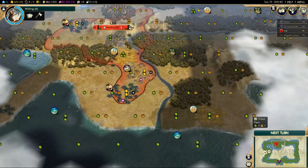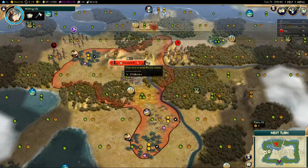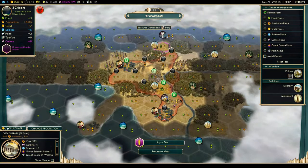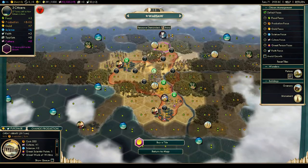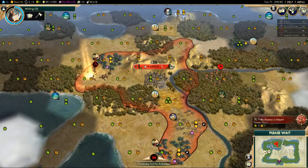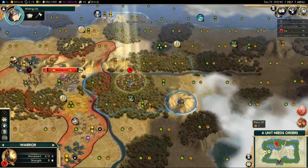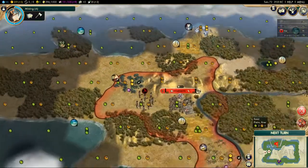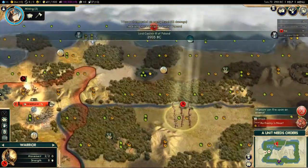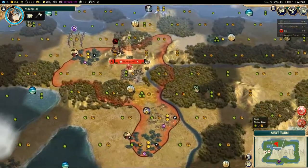We're not going to build lots of cities right now — we're much more focused on getting the Great Library. Unfortunately our starting location doesn't provide a really nice production tile. We have two hammer hill tiles but that's about it. We have fish, wheat, and deer around us but it's all a bit beige in terms of tile variety. There is marble nearby which is a nice option, but Warsaw can't work it because it's not within three tiles.